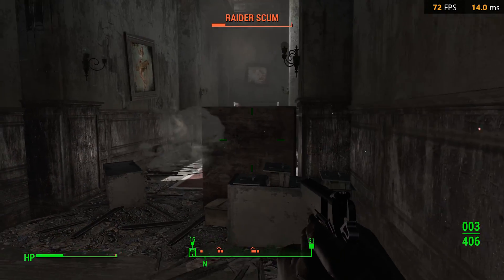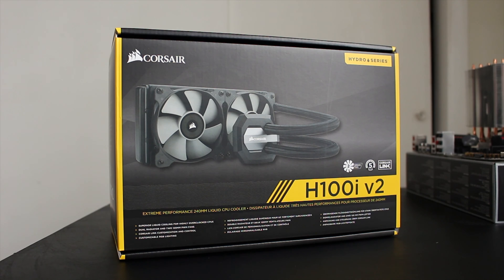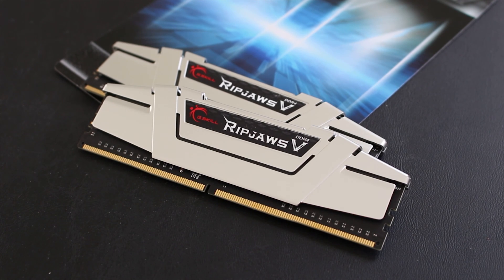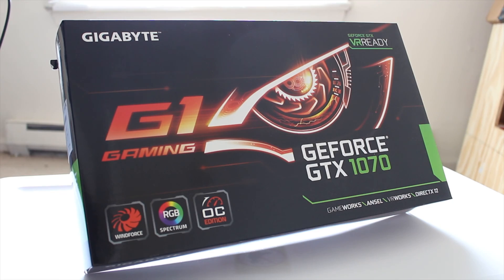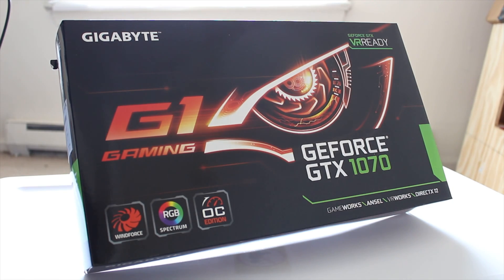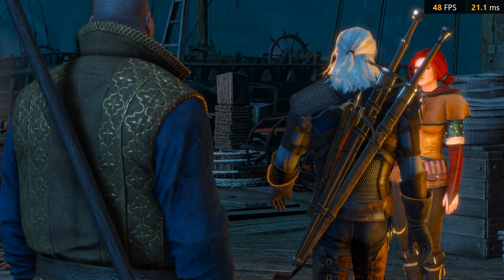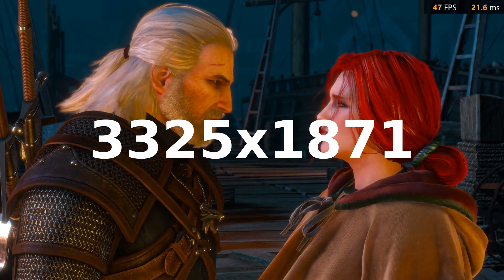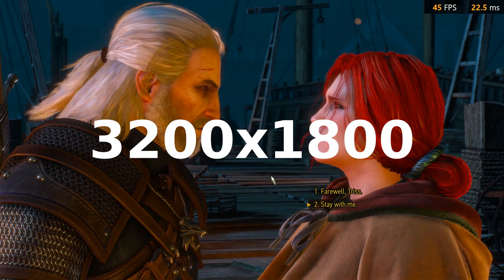So before we get to the benchmarks, the full list of parts I'm using consist of the Intel i5-7600K overclocked to 5GHz, being cooled with the Corsair H100i V2, the MSI Z270 SLI Plus motherboard, 16 gigs of G-Skill DDR4 2400 RAM, an old Fatality 700W power supply, and my Gigabyte GTX 1070 G1 Gaming Edition. And because I don't own a 4K screen myself, all the benchmarks are using Nvidia's dynamic super resolution to super sample. Using DSR made the actual resolution I tested 3325 by 1871, so though that's not exactly 1800p, it's close enough for the purposes of this video.